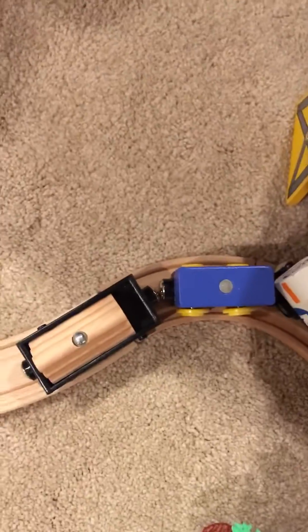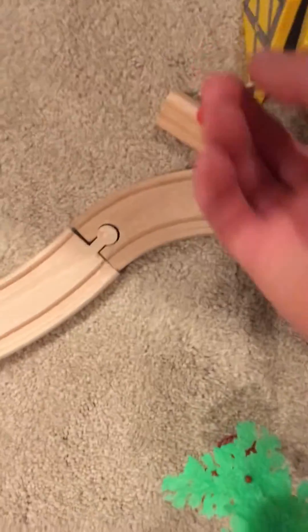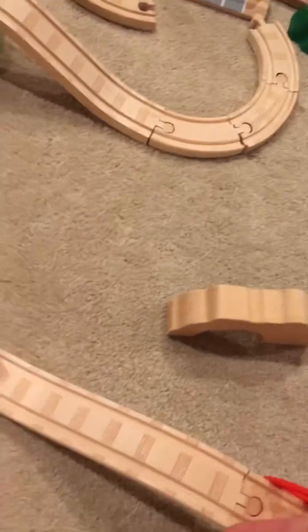And then over here, if I move the tray a bit more forward, there's the warehouse over here. And then I'm just going to use the train for this — then it goes over the bridge. I have to set this tree back down. It goes over the bridge, it goes over that bridge, and it goes over that one.